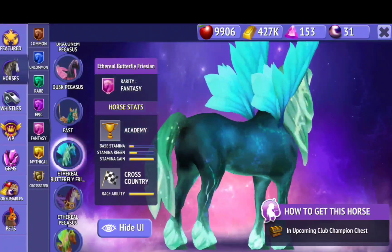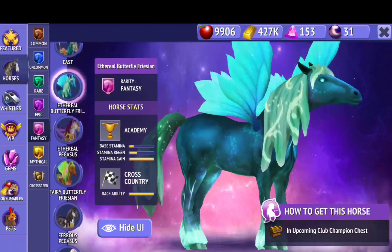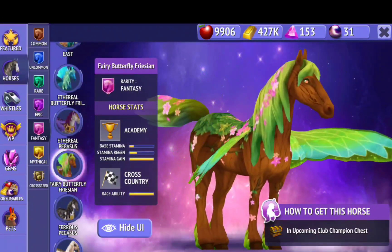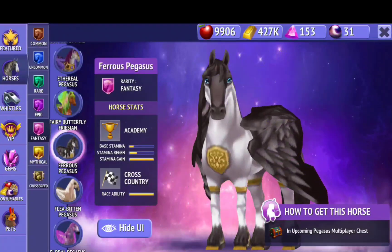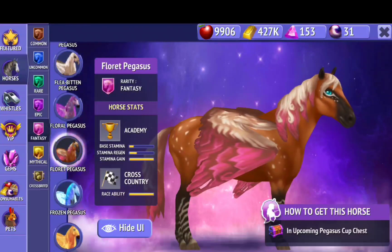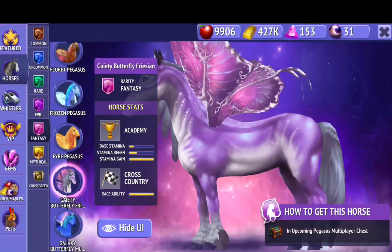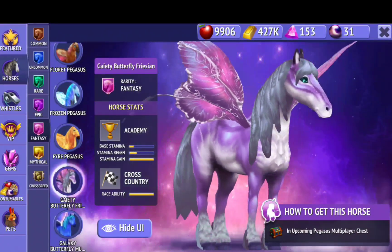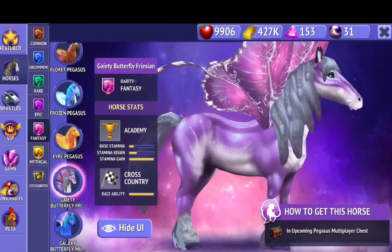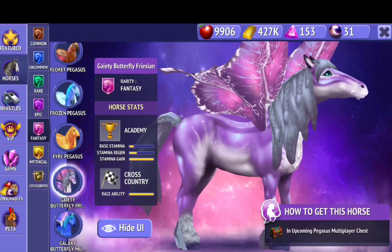I think this one is new, I'm not sure — I feel like I've seen it before. And oh, this one is so cool — they're all cool. Next one, I think, is this one. Very cool. Oh, I think this is also new. And oh, this one is so pretty — the wings on this. I really like these butterfly ones. I think most of them you can get in upcoming chests.